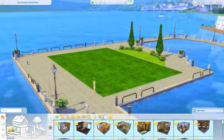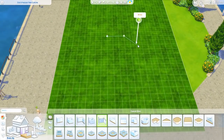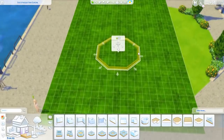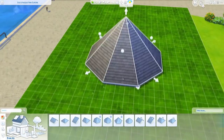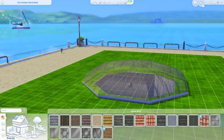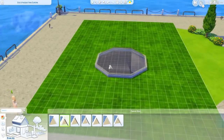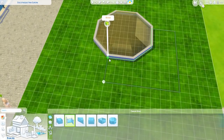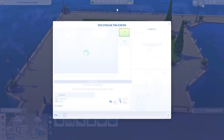Hello everybody! It is MeeFeeZerBunny and welcome back to another Sims 4 speed build. Today we're building a very special build — an underwater house. This is a very unique style of house, obviously entirely located underwater.